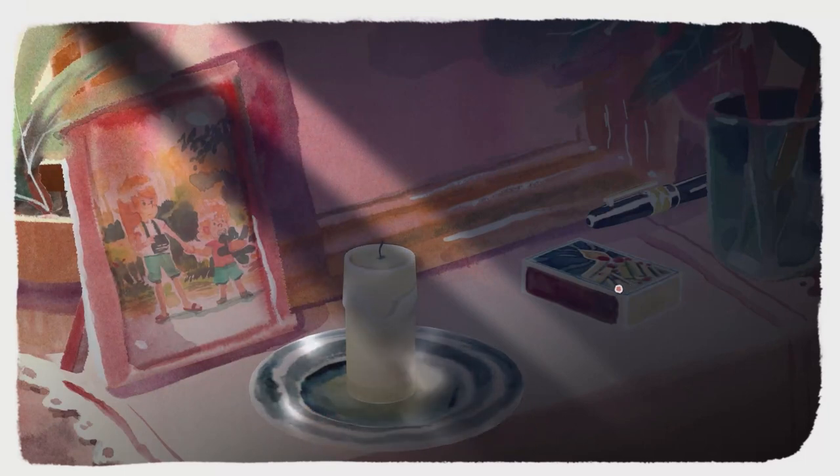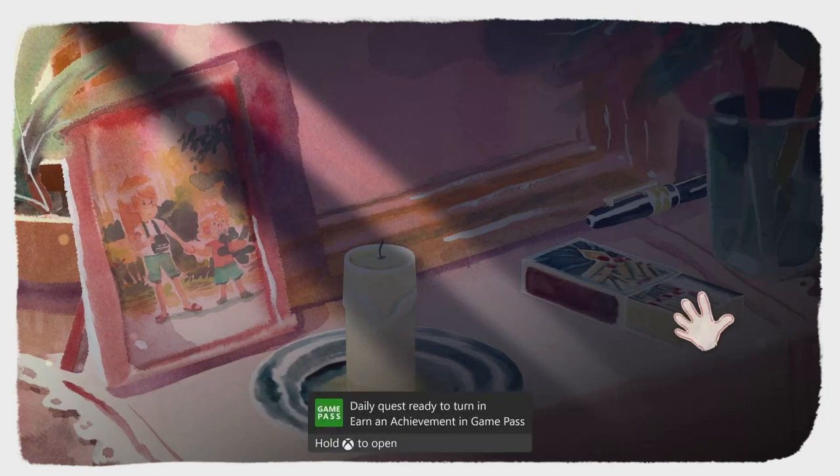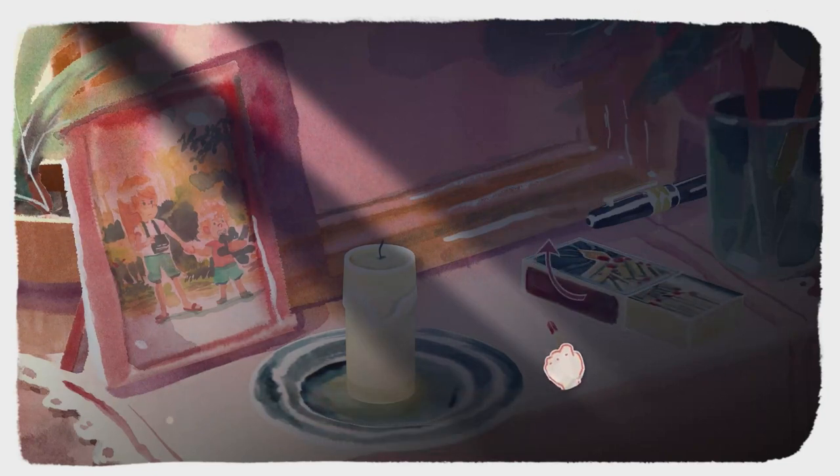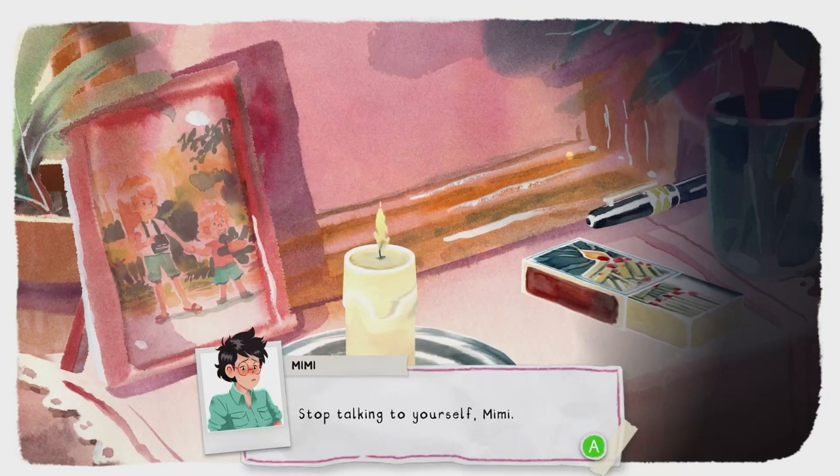Once you've got that, you can interact with the candle and then interact with it again. We're going to pull the matchbox tray out of the matchbox, interact with a match, and do a swiping motion on the side of the box, and then bring that over to the candle.